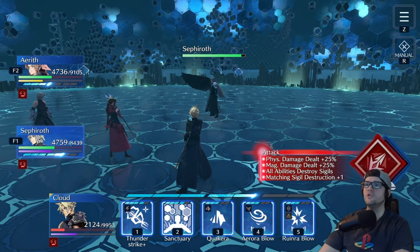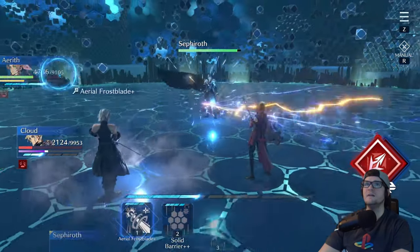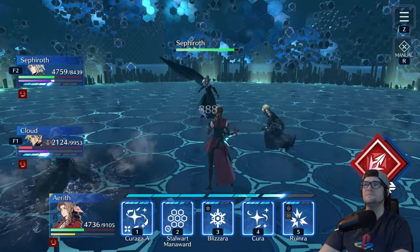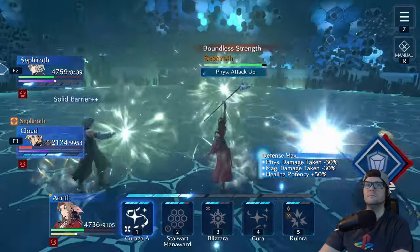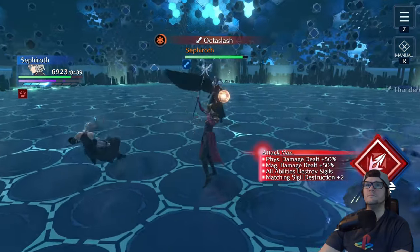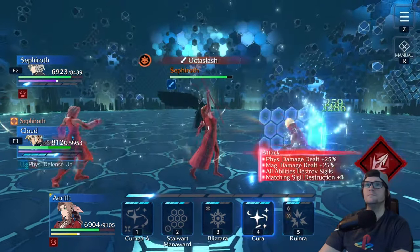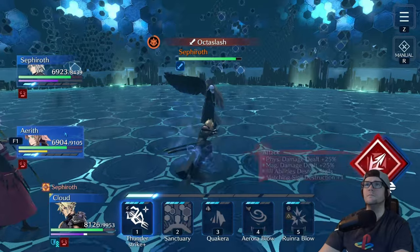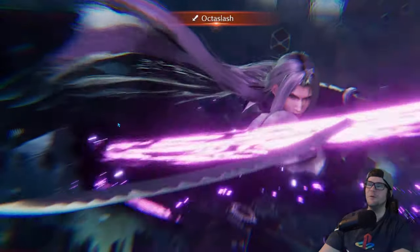At the end of this phase, Sephiroth will select a target to use Octaslash against. Make sure Sephiroth has enough ATB left over from attacking to use his barrier ward on that unit. You also want to make sure that unit is going to have max HP or close to it, especially if they have low physical defense like Cloud does — he requires a lot of health to survive an attack like this.